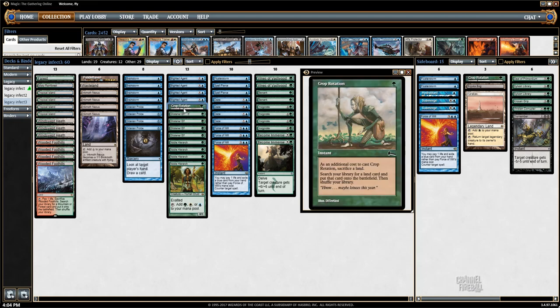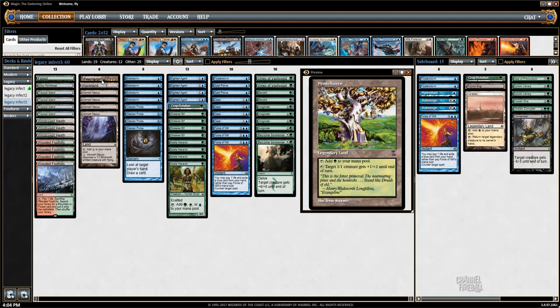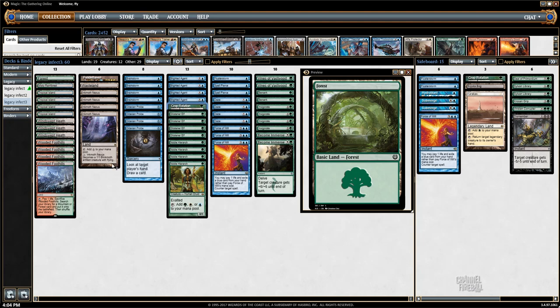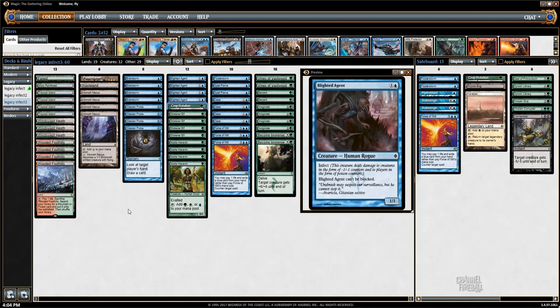Crop Rotation is just a good utility tutor card. It is another Infect creature since it can always get an Inkmoth Nexus, but it has the added utility of the Wasteland and Pendlehaven that we talked about before. Plays come up where your opponent tries to Wasteland your land and you can just cycle out the Crop Rotation — cycle the land they're trying to Wasteland with a Crop Rotation to go get a different land. It can also be a tutor effect to trade out a land under Blood Moon to go get your basic Forest, which comes up every once in a while when you play against Blood Moon decks.